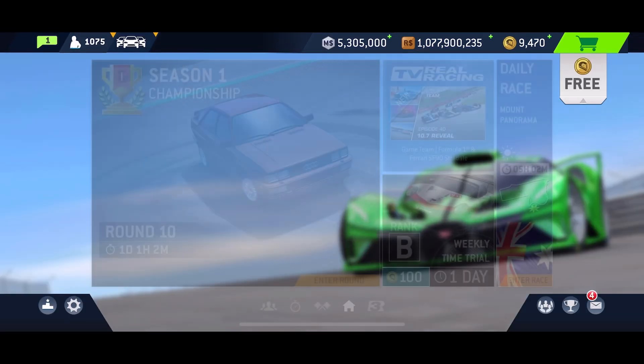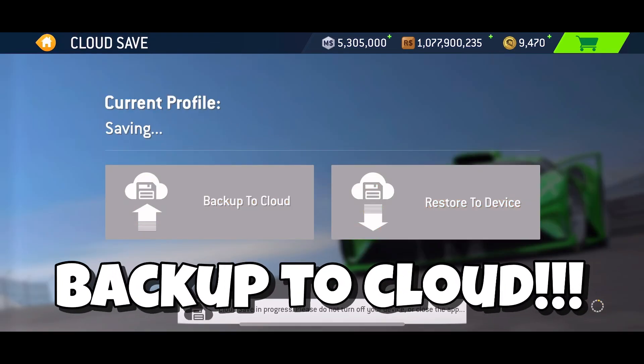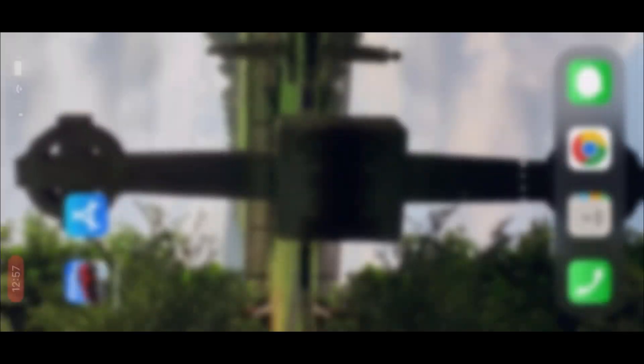And you can see there's my custom Bugatti Bolide — that's pretty sweet. First things first, do a cloud save. Look at all that currency I have. This sounds crazy, but I'm about to delete the game.